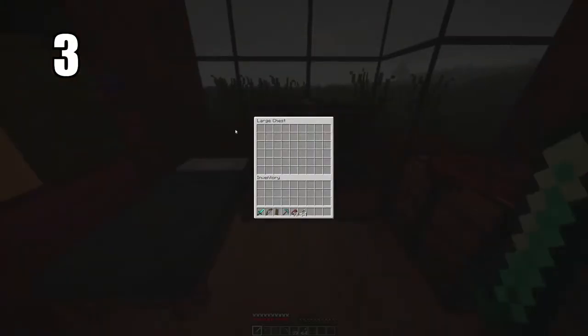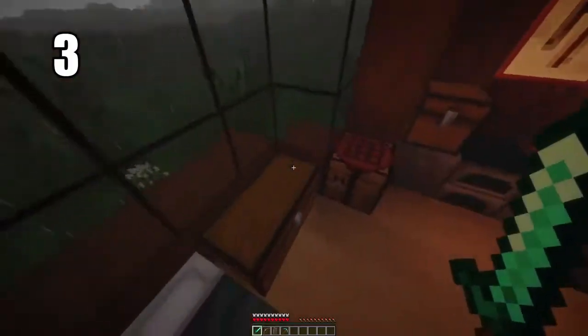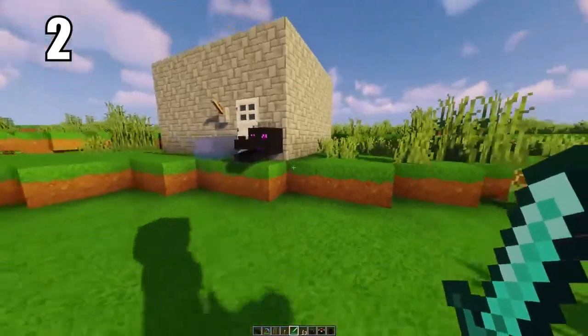Tip number 3: putting two chests back to back creates a double chest, and they're unbelievably useful. You have so much room in them — more than you'll ever need. You can have an entire storage area of just complete double chests. They're really easy to pull from and they look stylish as well, so there's no reason not to have them.